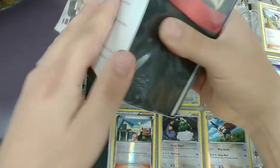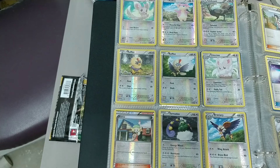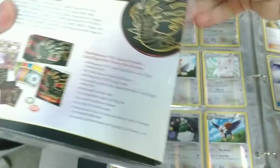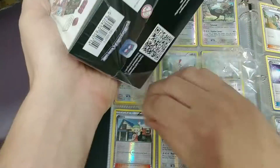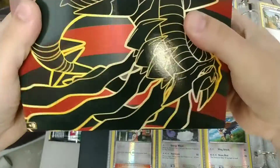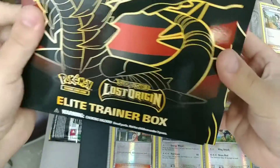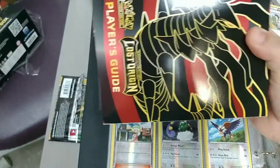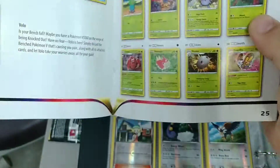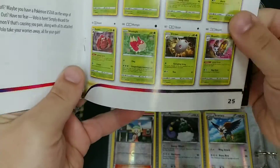I'm going to start with the Elite Trainer Box so we can get that set list out of there, so I can start checking things off. I'm going to crack this guy open. It should be a lot of the same stuff as the other one, but all the art should be different.